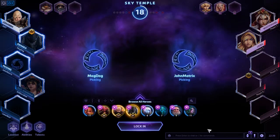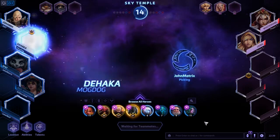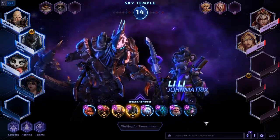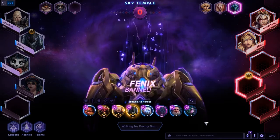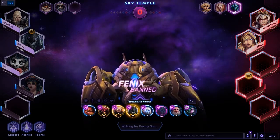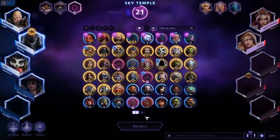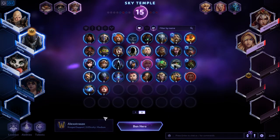Friendly team has the next two picks. They lock in with a Dehaka and a Lili. Enemy team has the next ban, and they ban out the Phoenix. Last ban of the draft goes to the friendly team, and I think I'm going to ban out Cassia.